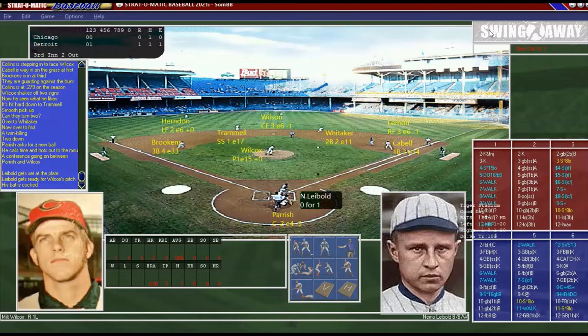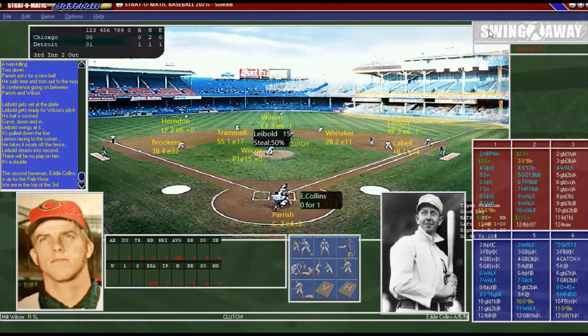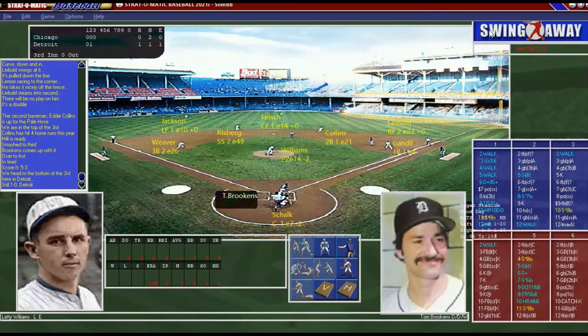Down 1-0 — if they score a couple more we're going to be in trouble. Liebold, what's he got? It's a double! All right, Collins — we really need Collins and his good batting average to knock Liebold home here. And no, it does not happen. So we're still down 1-0 going to the bottom of the third.